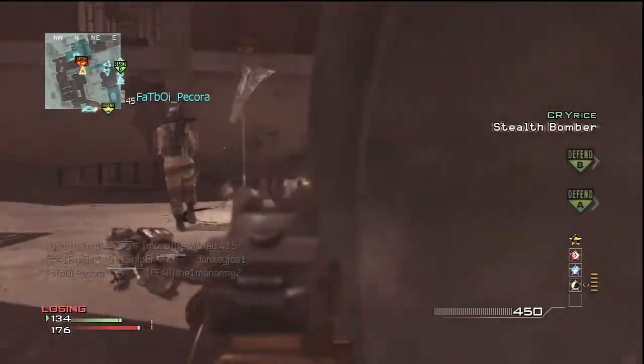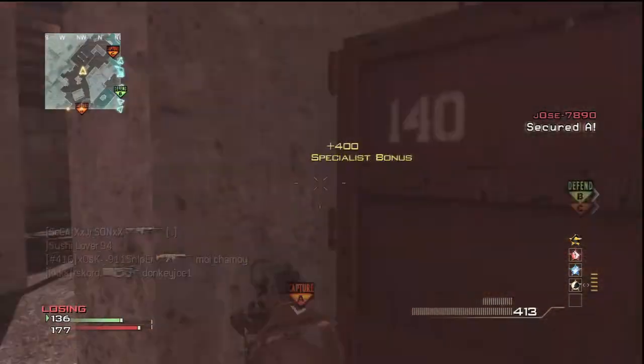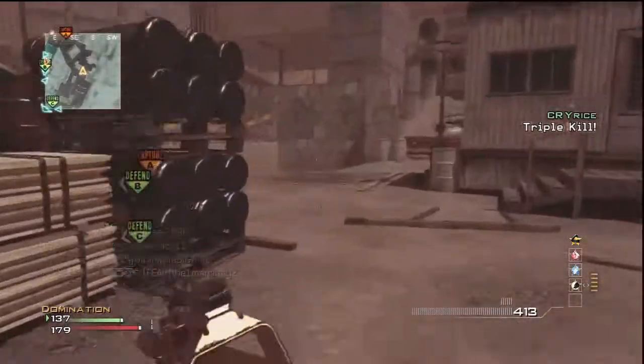Hopefully you guys enjoyed this one. My class setup was just my normal setup — P90 with Silencer and Extended Mags, then I had Scavenger, Hardline, and Marksman. My specialist setup was Stalker, Sleight of Hand, and Quickdraw. That's pretty much all I have to say for the gameplay.